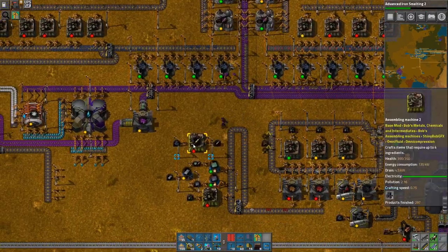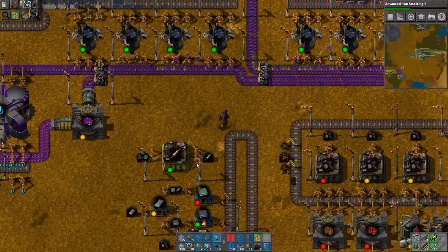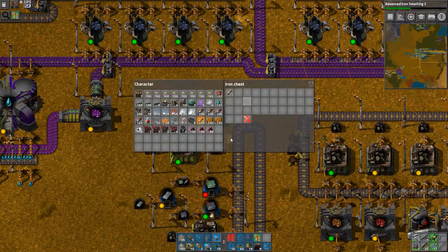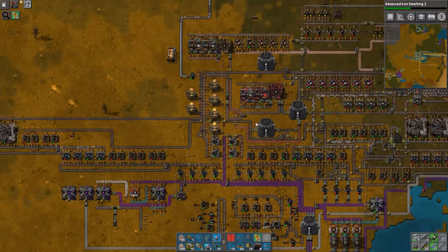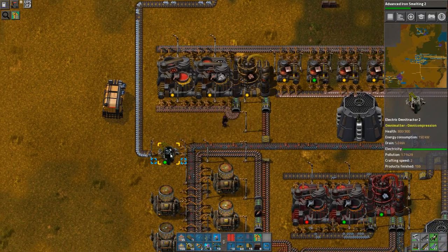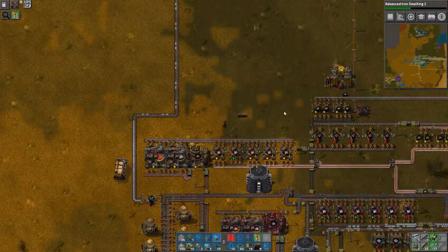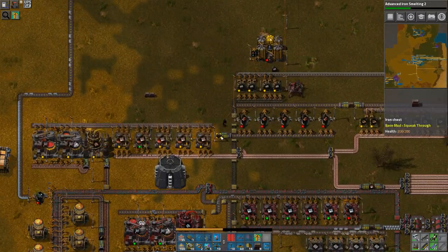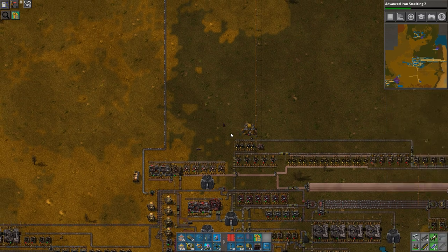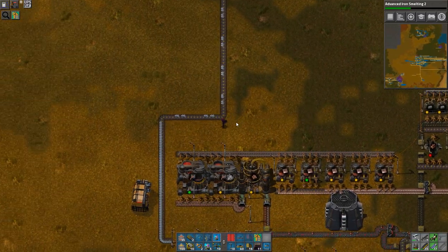That'll keep me going for a little while. I do have wood automated by the way — I should get that up and running here as well. Actually, you know what, why not? Let's do it. Let's automate wood. I'm gonna get rid of you, and we're gonna grab the crawler, because walking there is going to be slow and painful.